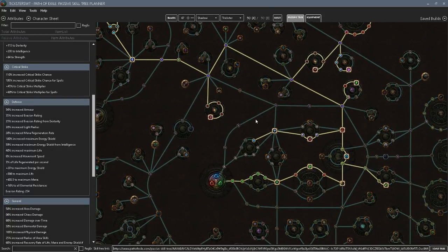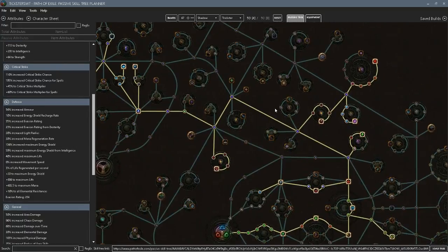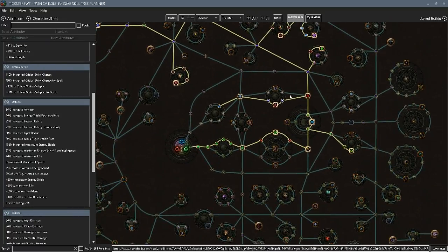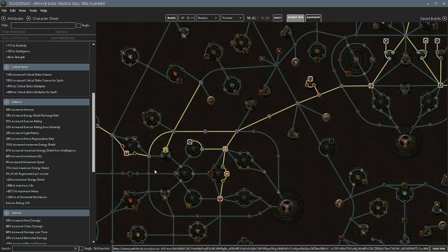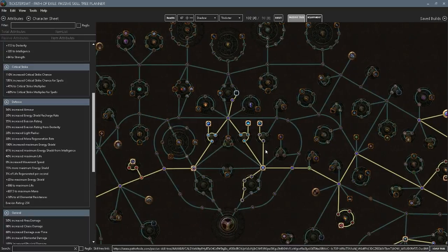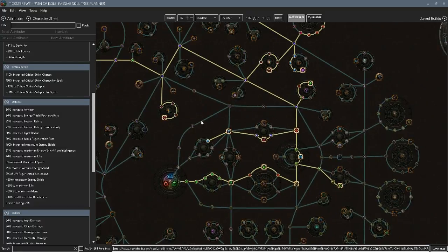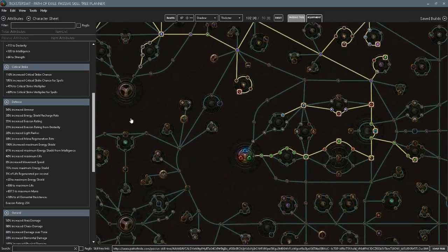We're at 90 points and this is pretty much how our tree is going to look right now. After I do the respec, I'll do a couple of quests so I can get some more respec points. We're at 90 points and we're going to be grabbing CI — that's the big one. We're going to be grabbing the most efficient energy shield nodes right off the bat. We got that one, and we're already at 102 points with three more points to go. I'm probably going to grab this so I can get this right away.